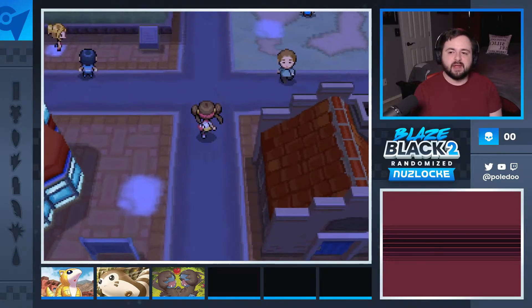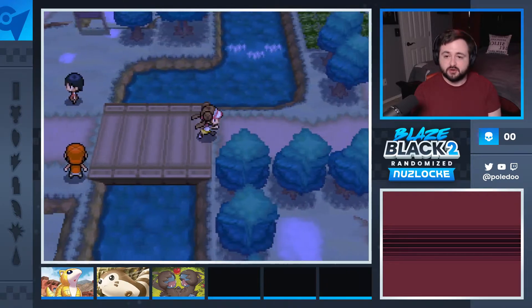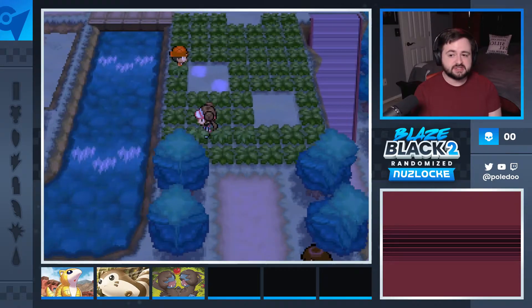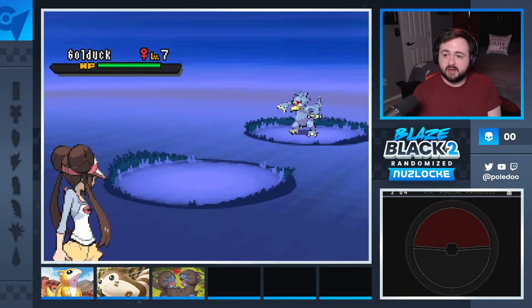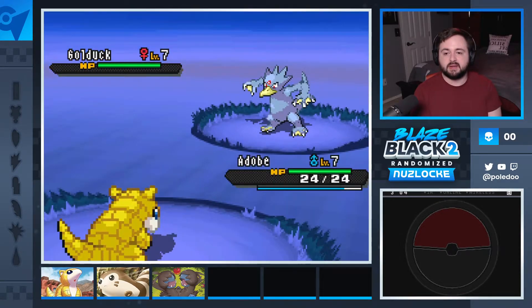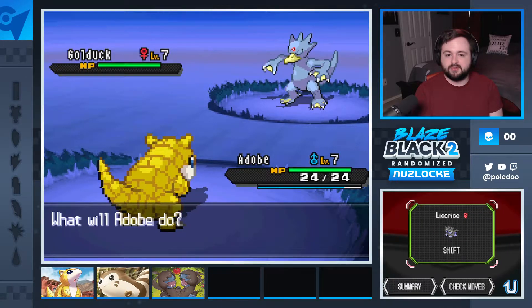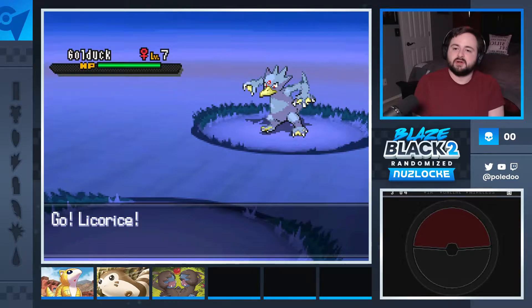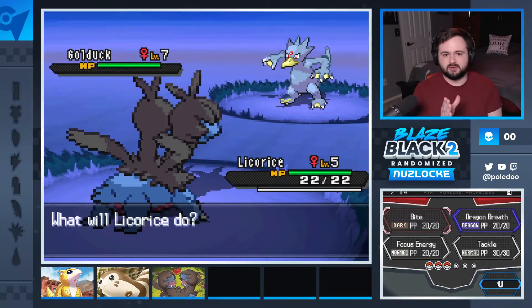As soon as I leave the route it goes back to normal, but as I'm on the route everything in the grass stays the same until I hit R again. We could still run into dupes, but everything currently in the grass will always be the same until I randomize again. Ooh, we still got a water type — okay. I remember this route has Reshirams or something for tokens later, which I kind of like because whatever route we're currently on should always have encounters around our level.